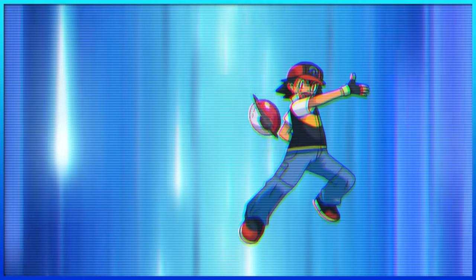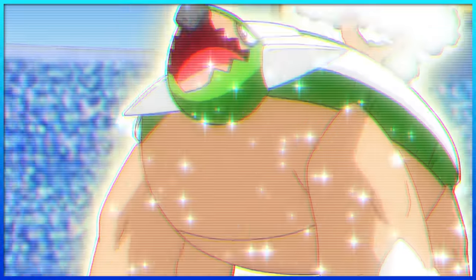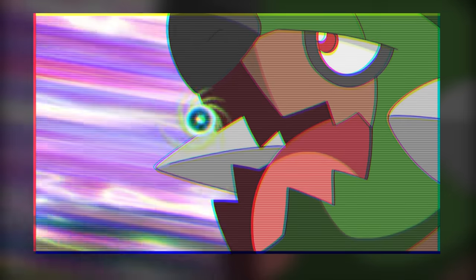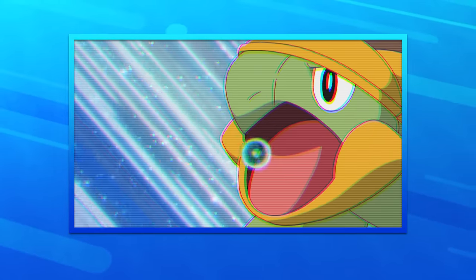Speaking of Sinnoh, it's time for Ash's DP Pokémon. Staraptor's signature move is Brave Bird. Thanks to the help of Paul's brother Reggie, Ash was able to teach it to Staravia, and it quickly became its best attack. Next is Torterra, and although Synthesis is a move that's always been used since its debut, I'm gonna say Energy Ball is its true signature move — it's the move he and Ash spent some time training to master, and seemed to be its go-to attack going forward.